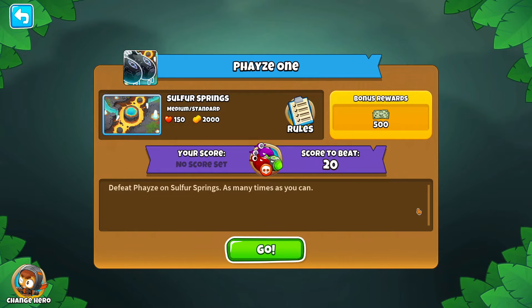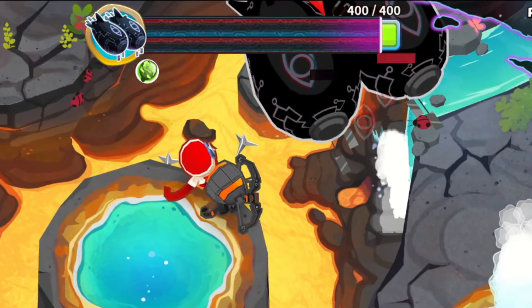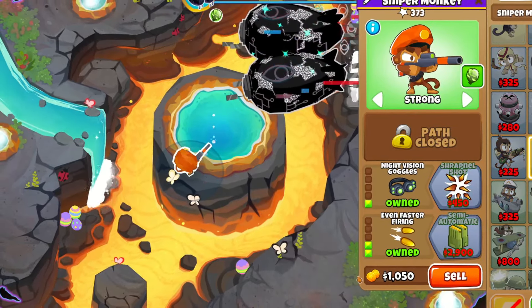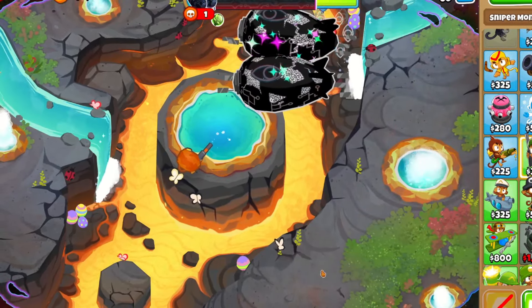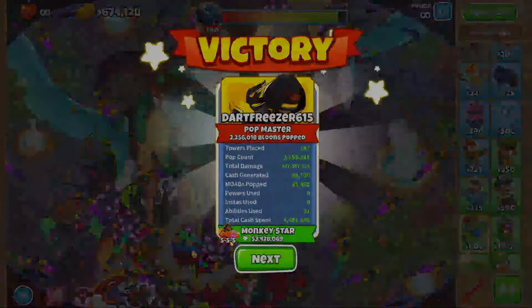The second quest is called Phase 1, where you try to pop as many phases as possible before they get to the exit. It reminded me of the birthday party quest where you have a goal to reach, but if you want, you can pop way more. By the end of my first try, I had five paragons and popped 150 phases, but I'm sure that you guys can blow that out of the water.